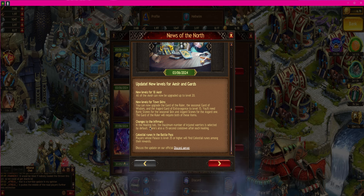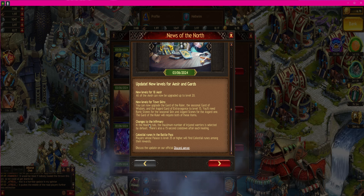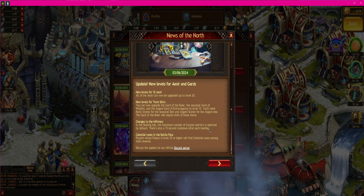We're gonna have to go check out the Guard of the Ruler right now. Two last things I see here: changes to the infirmary. In the healing tab, the maximum number of injured warriors is selected by default. There's also a 15 second cooldown after each healing.